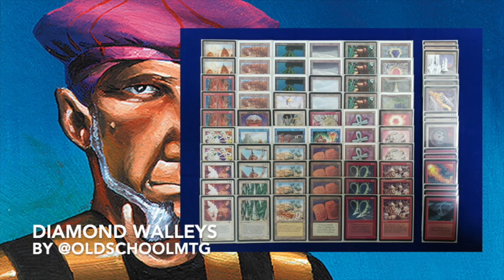The first deck I'd like to look at is the deck by OldSchoolMTG. What a deck it is. What you notice here is a full playset of Diamond Valleys. Diamond Valley is a card from Arabian Nights — if you tap it, you can sacrifice a creature and gain life equal to the toughness of that creature, not the power but the toughness. This is great with walls: Wall of Earth, Wall of Light, Wall of Swords. Walls usually have pretty good toughness, so by sacking a wall at instant speed with Diamond Valley, he just gains a ton of life.